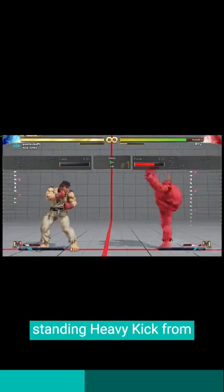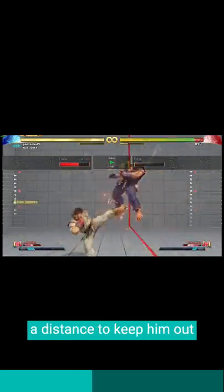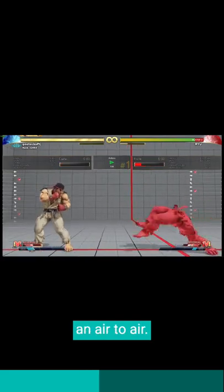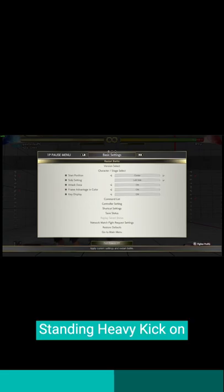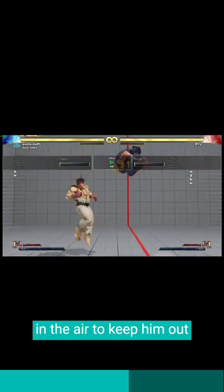Use standing heavy kick from a distance to keep him out. Now we'll practice an air-to-air. So instead of standing heavy kick on the ground, we're going to use jumping heavy kick in the air to keep him out.